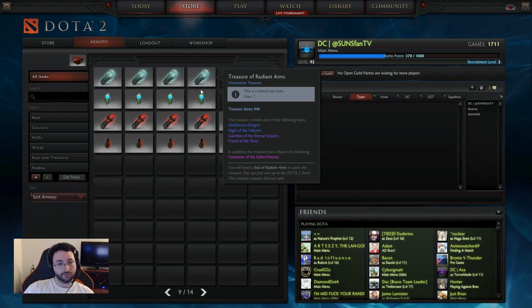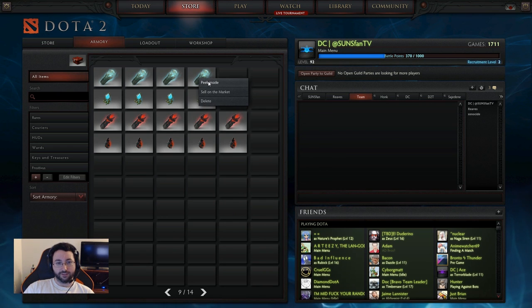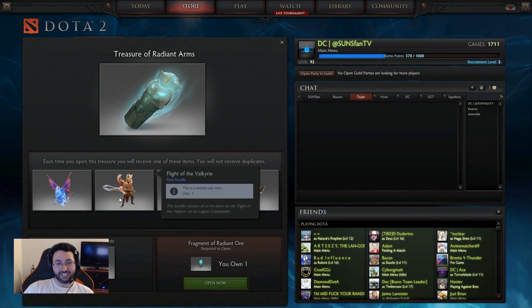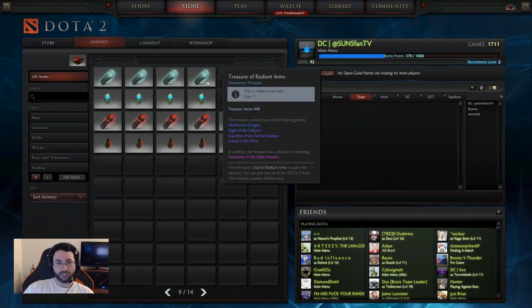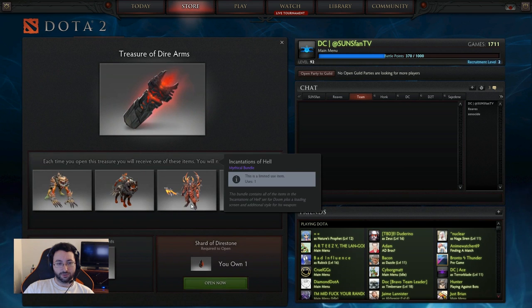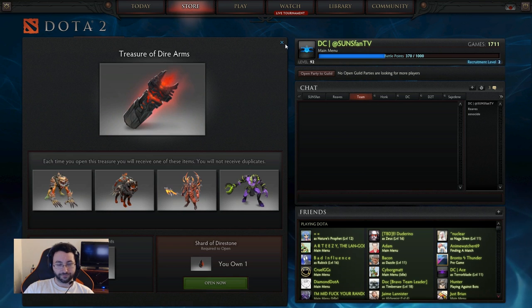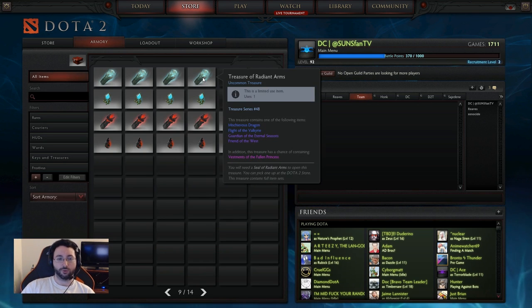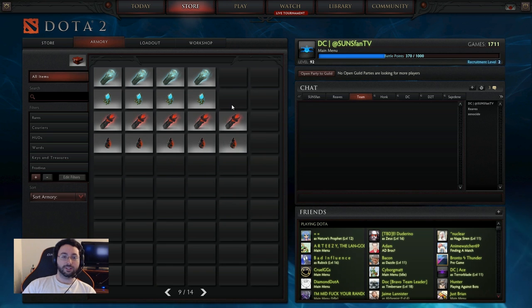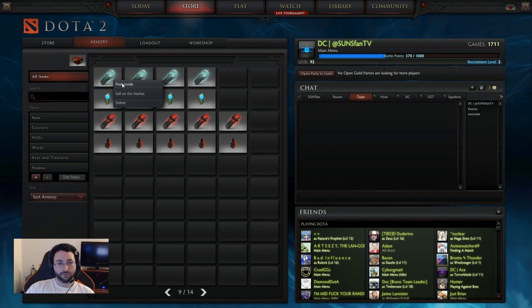These in particular are the Treasure of the Radiant Arms and the Treasure of the Dire Arms — one for each side. Inside you get complete sets, not just items, which is really cool. If you buy four, you're pretty much guaranteed to get one of each. The reason I only have four Radiant and five Dire is because I want to see what happens when I buy an extra one.